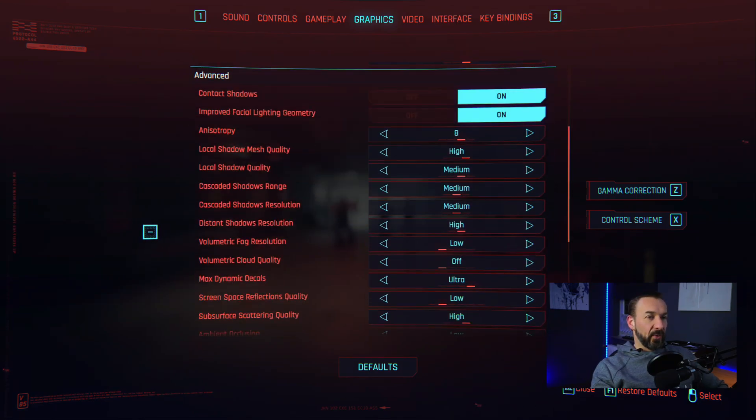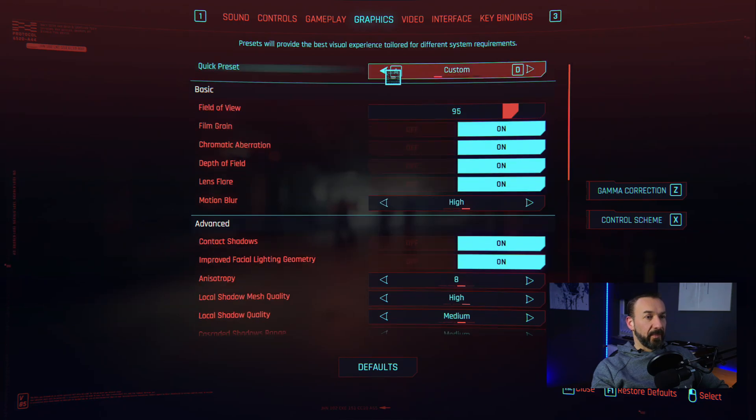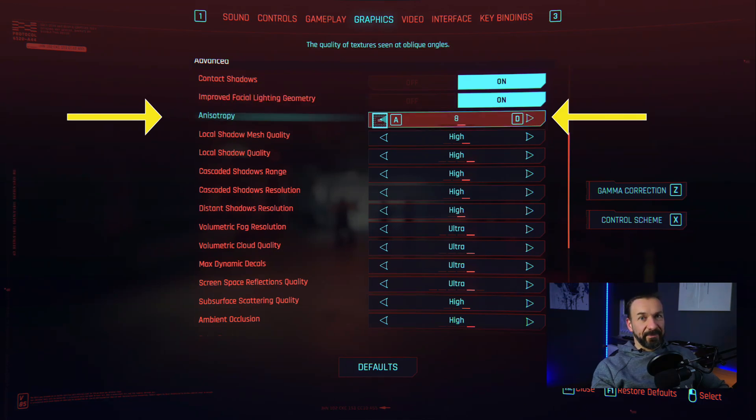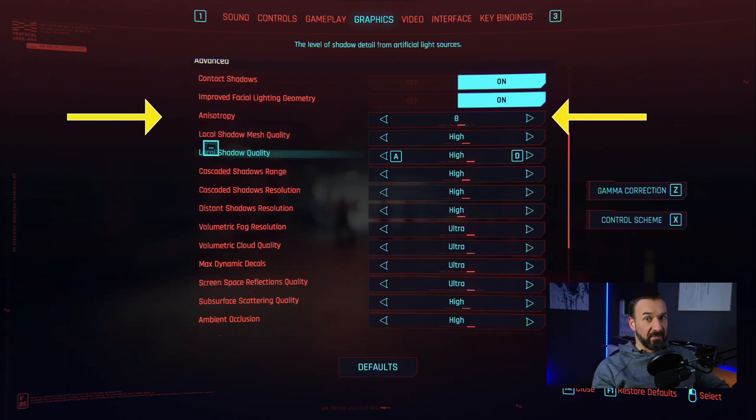Going down to the advanced settings, let's put this on ultra. Contact shadows and improved facial lighting geometry — again two settings, forget about it, no big impact on performance. Now a very minor impact is anisotropy. Can you distinguish 16 from 8? I can't. So that's a free gain of maybe one or two frames per second — I just keep it to 8. It's not a big boost but I don't think you can see a difference, so I will take it for free.